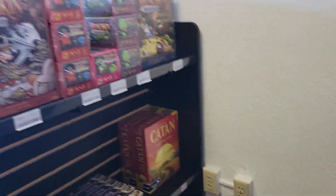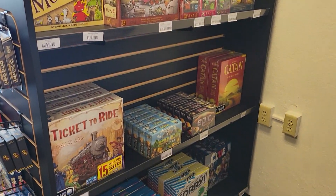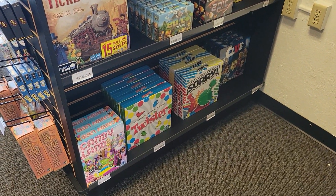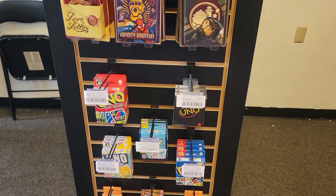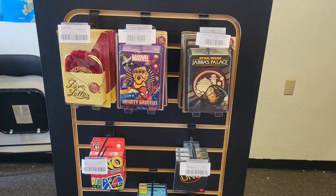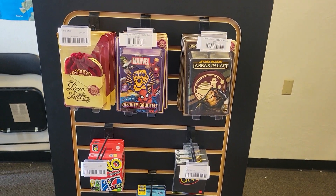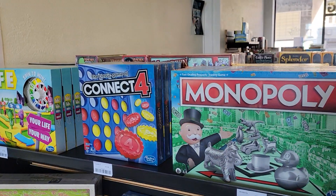Then we get to our classic board game section. Tiny Epic Dungeons I kind of put in there because I ran out of places to put stuff. This is where the Munchkin stuff will go — I'm going to swap it over there because party games is in that direction, and then more classic games.